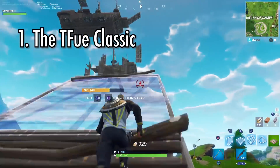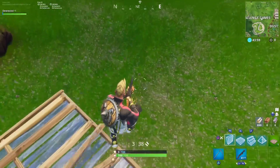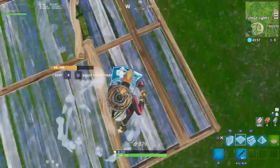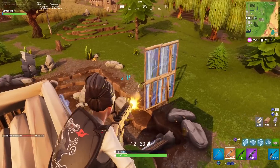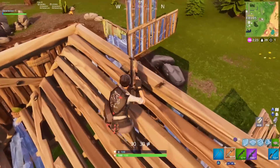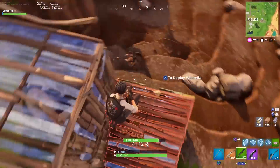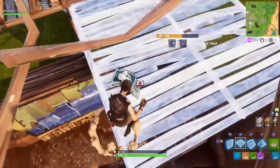First up is the Tfue Classic. The Tfue Classic is an essential part of every good player's arsenal. Basically, whenever you have high ground over an opponent, you want to damage them without giving up your better positioning. So what you'll do is jump, shotgun your opponent, and place a floor beneath you to land on and for protection. If you do this quick enough, you won't take any damage from your enemy and you'll still be able to hold height.